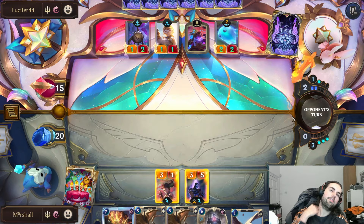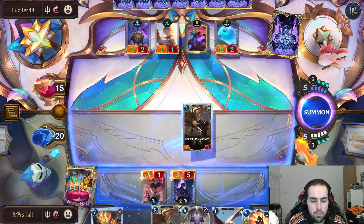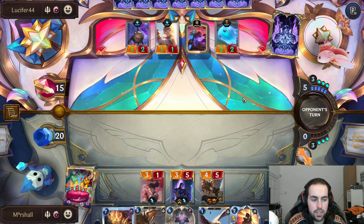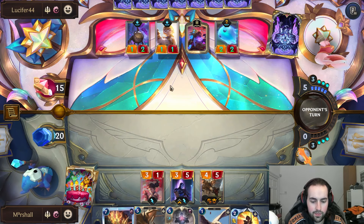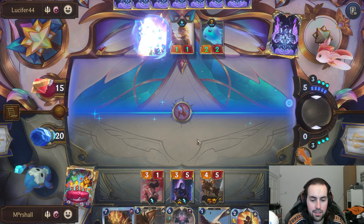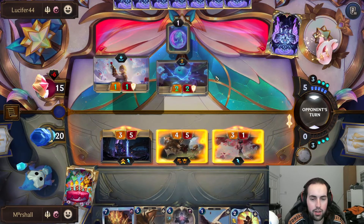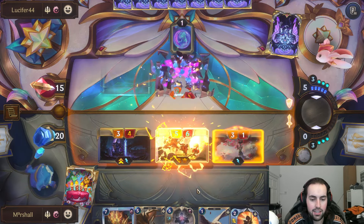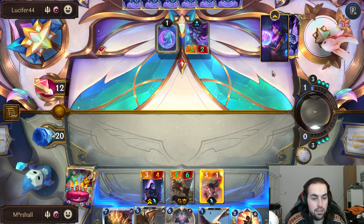We'll go for Screeching Dragon and then we can have the Single Combat for any shenanigans the opponent may do. Mr. Jarro Lightfeather can take some blocks here, and we just need one more barrier and then we have our Shen leveled. That's pretty good.